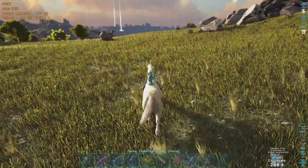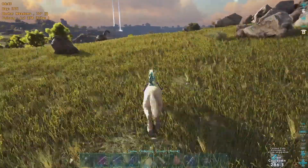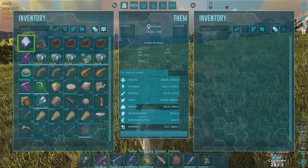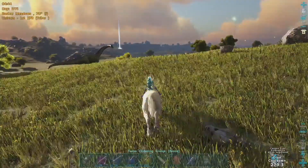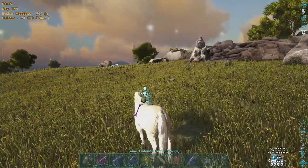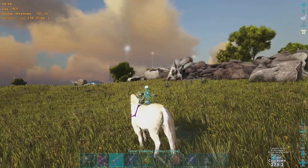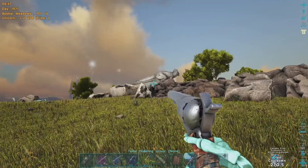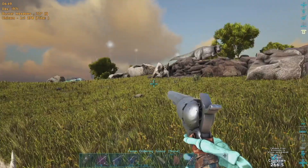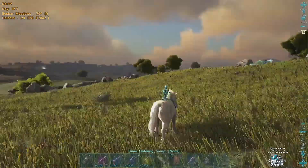We'll be riding a unicorn, however a horse or an Equus will do. They can go right through the double doorways, so we'll just aggro the Giga by shooting it with a pistol and getting it to follow us right into the trap and close the door behind us. That's all there is to it.